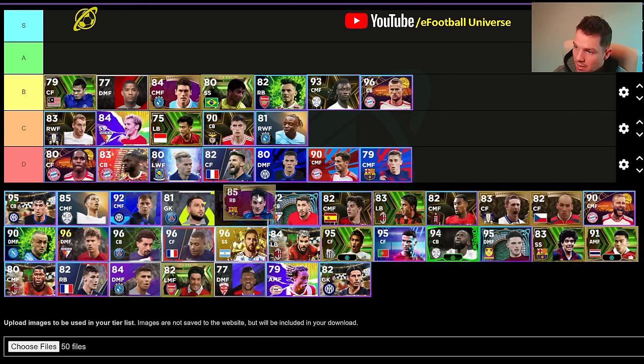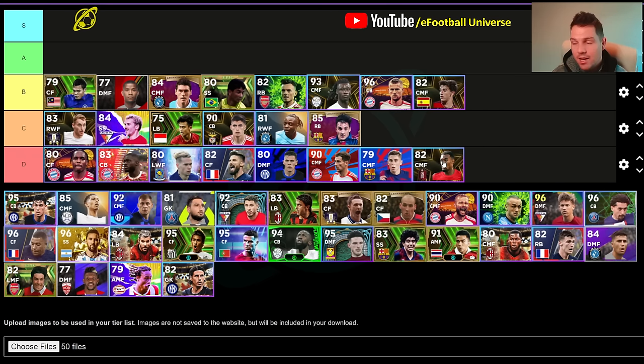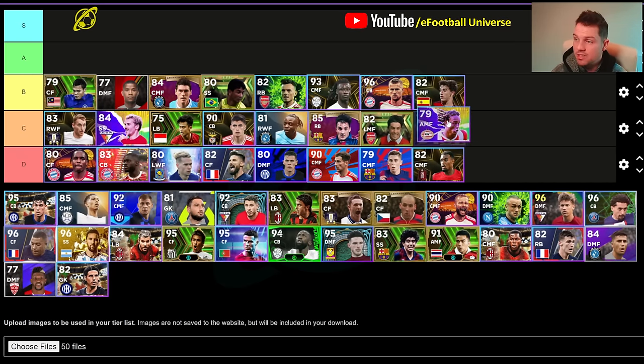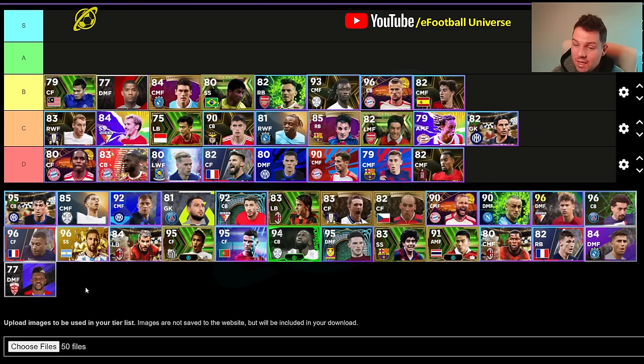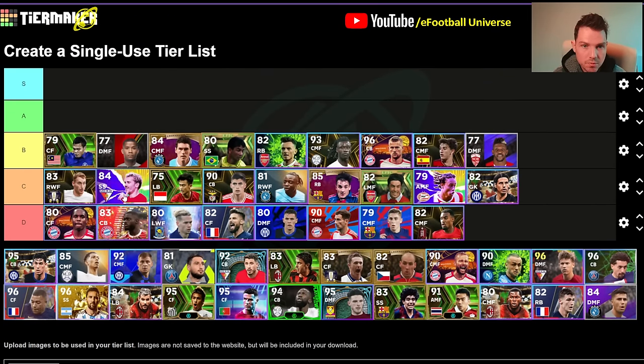Gavi is gonna pop into B. Gravenburch into D — a controversial one, but this Gravenburch is not it compared to the rest of the players on this list, in my opinion. We're gonna pop Perez into C and Simmons into C. This Simmons card was an absolute monster, but the card is a little bit outdated now for where the gameplay is at. There are so many good AMFs in the game now. We're also gonna pop Bono into C, and Sengara we're gonna pop into B — that's another controversial one.